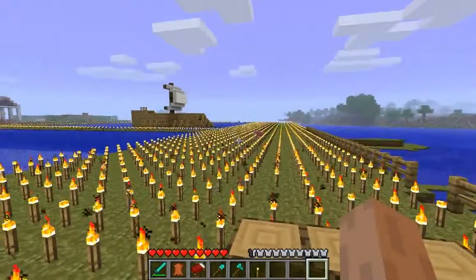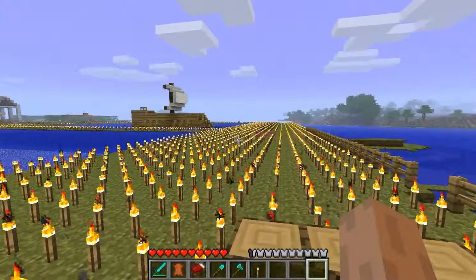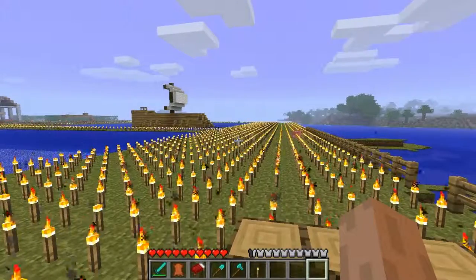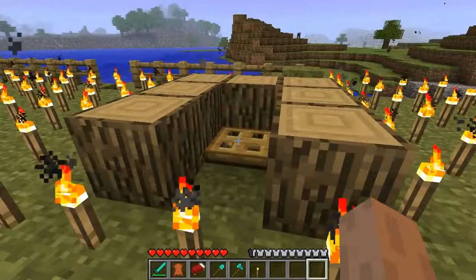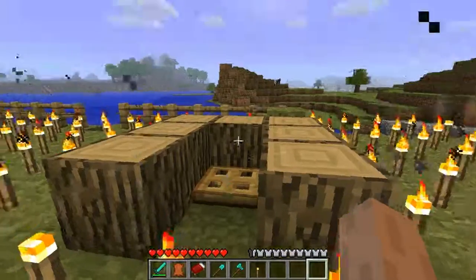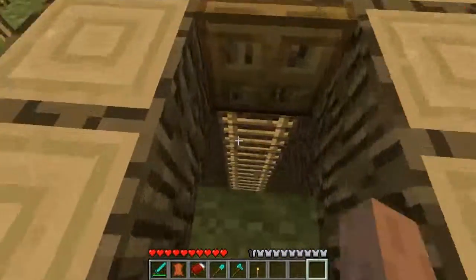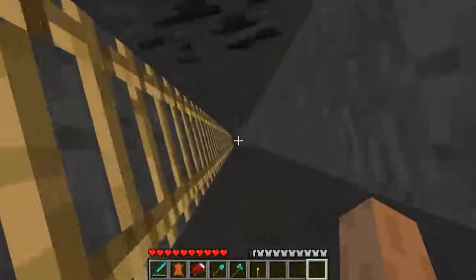In the last update, Notch, the creator of the game, added pistons, and what pistons allow you to do is either push or pull blocks. What's so amazing about this is that it opens up a whole new world of possibilities, because now you can change the landscape based on pistons. So this is just a small example of it — a trap that I made based on lava as well as pistons.